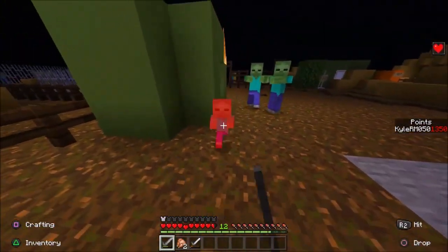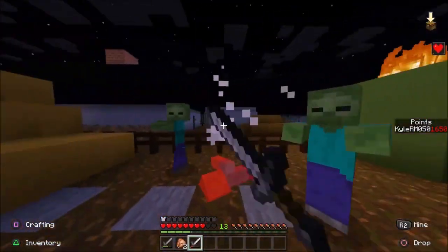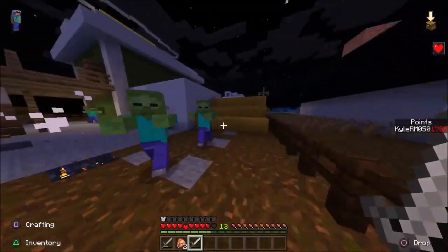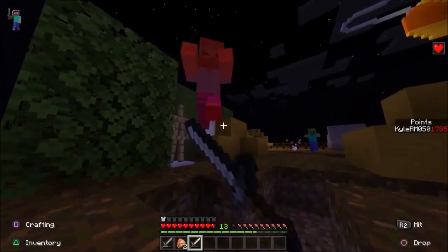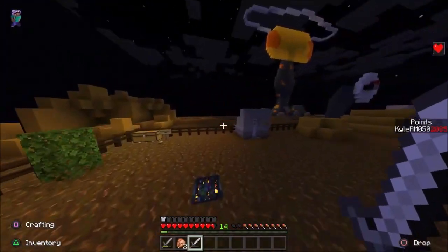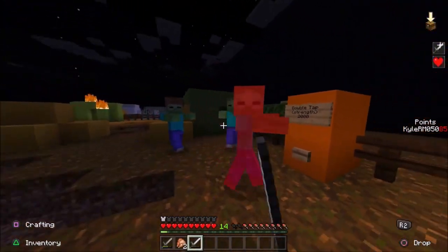I almost just want to show you guys the scenery, but I figured we've got to get some action in here too. I'm going to buy Double Tap next — it's honestly going to help out a lot. Double Tap in this actually increases your damage; it gives you a Strength potion effect pretty much. It's really useful and kind of a crutch perk as well. All the perks have their own great benefits, not just the crutch ones.